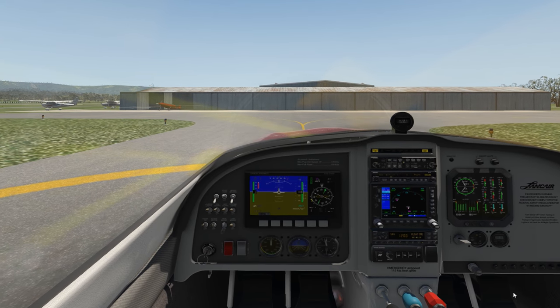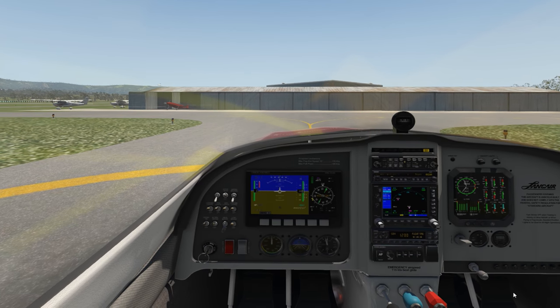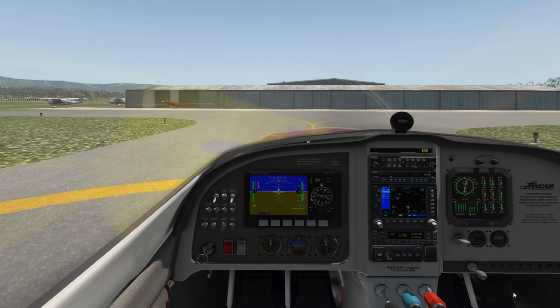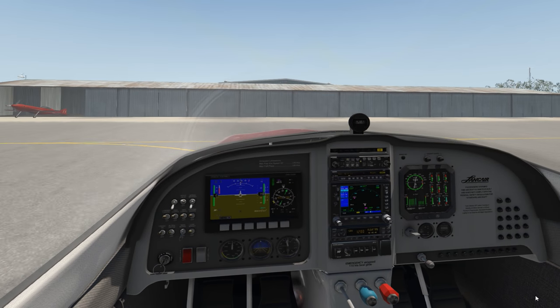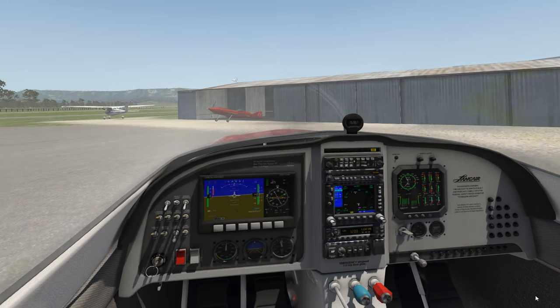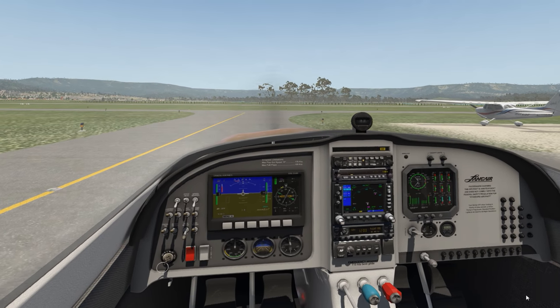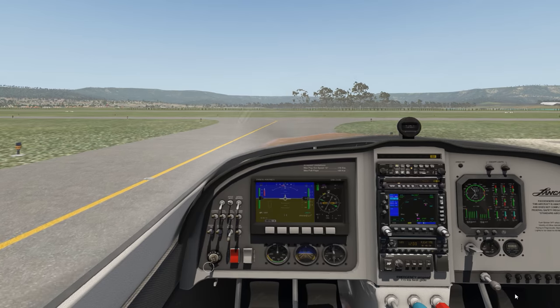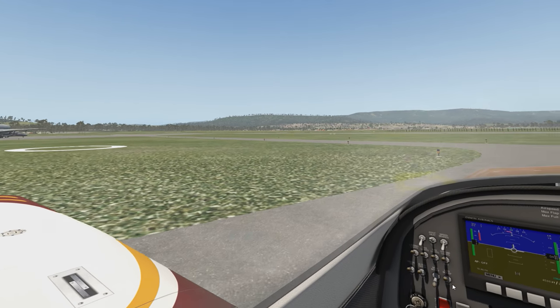Let's get out onto the runway and have a little fly around. The best thing I wanted to check out was the barnacle particle system, because we had it with Release 1 — I was doing those aerobatics in the Cessna and we were getting lots of nice trails. Let's get the Lancair out on the runway.